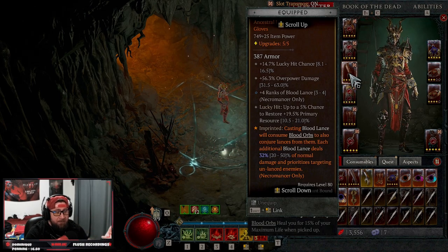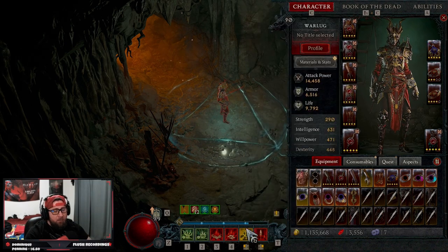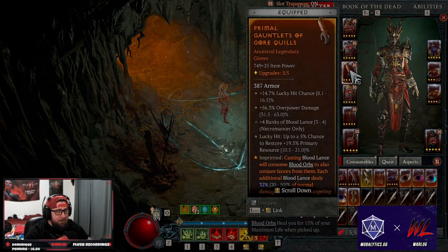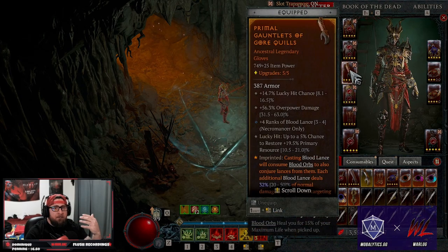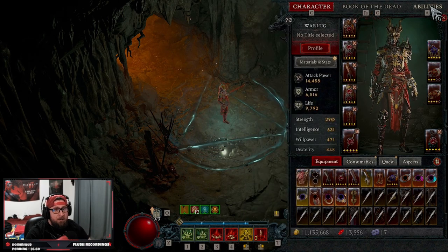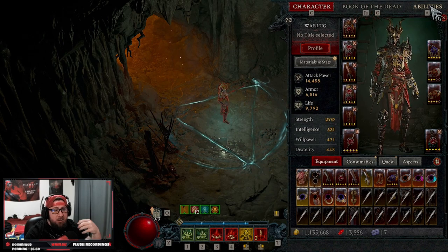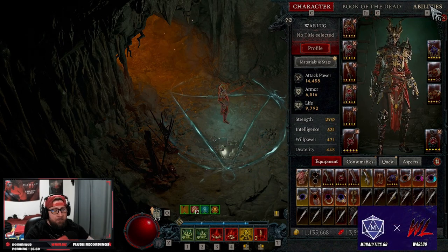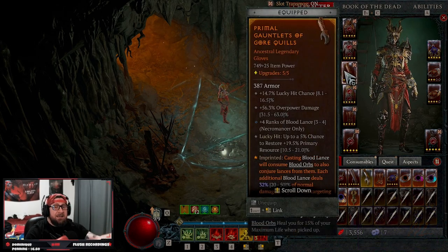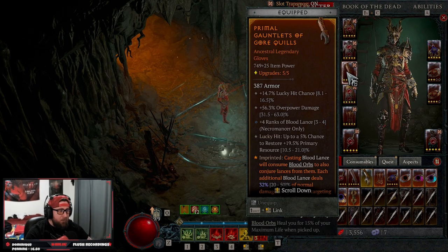Gore quills: casting blood lance consumes blood orbs and conjures lances from them to deal more damage. This is really really good — when we cast our blood wave and make all those orbs, we can stand back and let our blood lances consume them. So when our paragon board gives us ten more damage for consuming a blood orb, we don't actually have to walk over it — the gore quills will consume that blood orb and give us that bonus. Very important for the build.